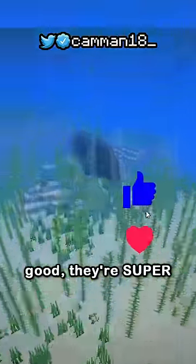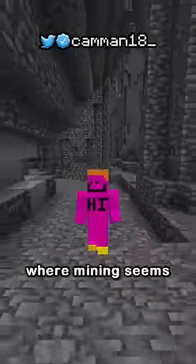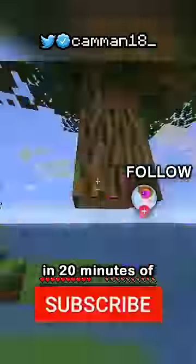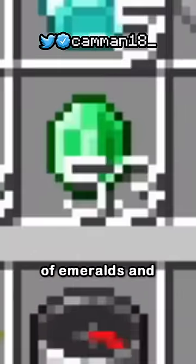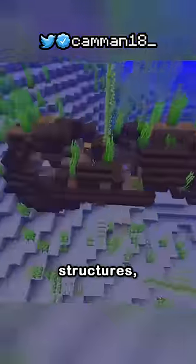But not only are they good, they're super common, almost to the point where mining seems pointless. In 20 minutes of starting a world, I got two stacks of iron, almost a stack of emeralds, and five diamonds just from underwater structures.